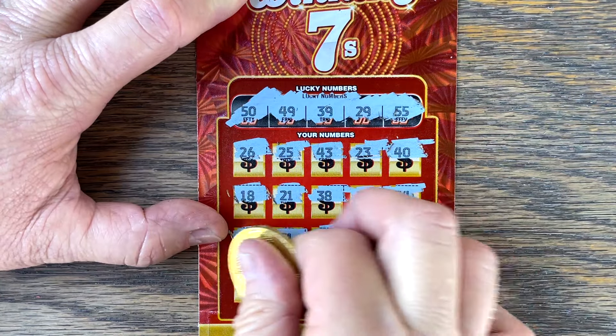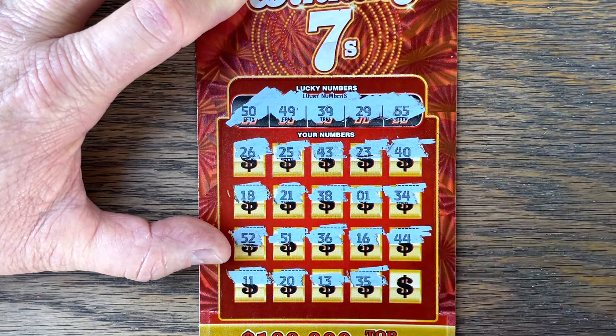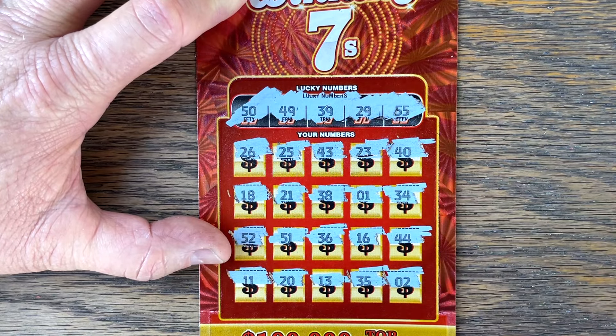50, 49, 39, 29, 55 — come on, throw me a seven. I'd love to see three wins in a row on this ticket. Let's get it in the last row again: 11, come on, 2, 7, 20, 13, 35. No, but hey — 15 back out of 15. That is not bad at all.